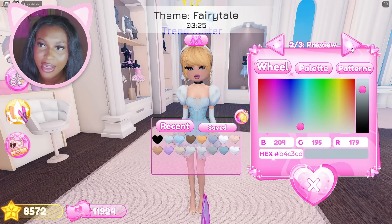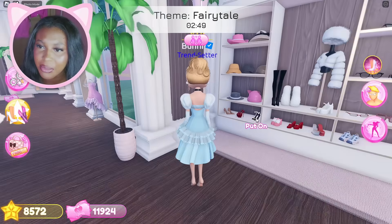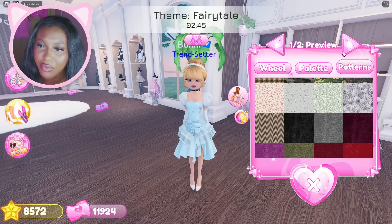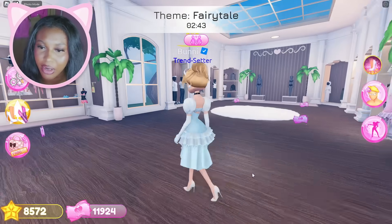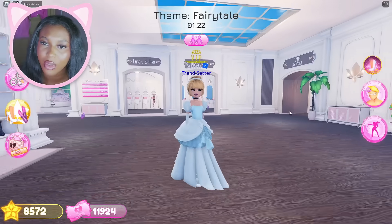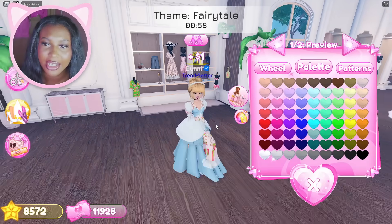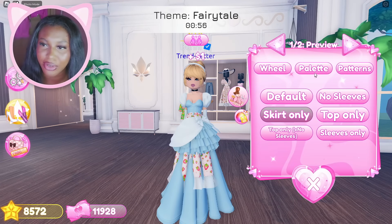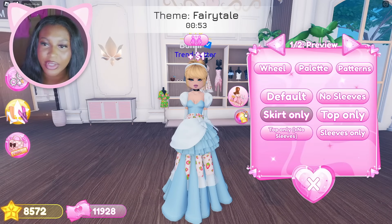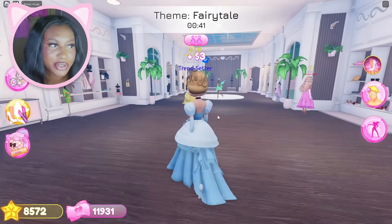Oh my gosh, we're looking so cutesy! Let's see what shoes Cinderella has. Let's have her do like glass slippers — plain ones. I don't know if we can do glass, but this looks pretty darn close. Let's put this skirt on. I think this is good. Sometimes less layering is more, guys — like I've learned that sometimes you don't have to layer as much as you think you do. Yeah, so definitely this is the dress.